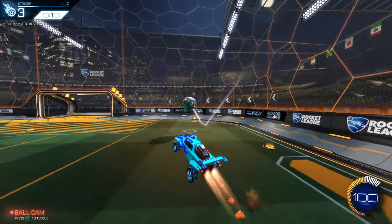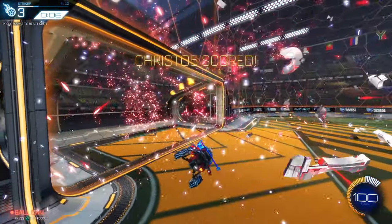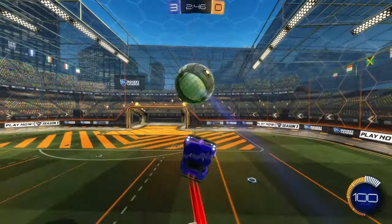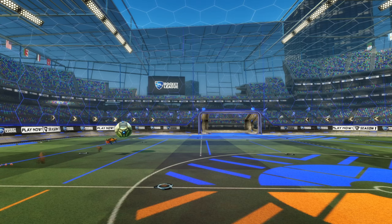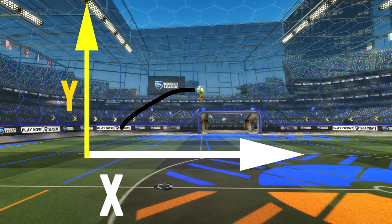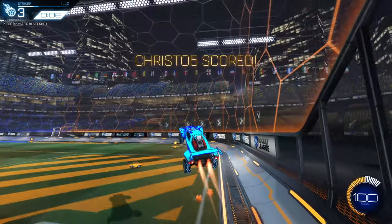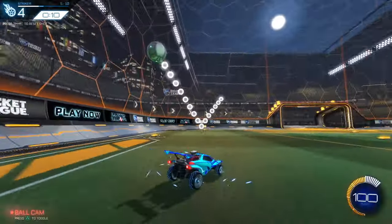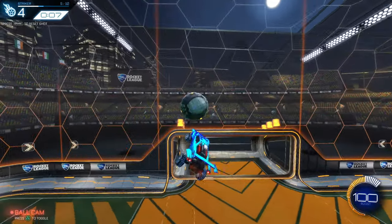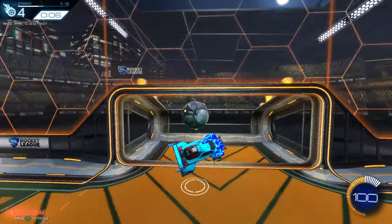Now we're going to add in a third dimension. A level two backboard shot is when the ball starts on the same side of the field as your car and moves towards the other side while hitting the backboard. I find it easier to think of this as two dimensions to control for: X and Y, plus the forward and back Z dimension. The next two shots of the training pack cover this. You'll want to visualize the sideways arc of the ball and try to match it — then feather your boost and use air roll to hit the ball at the angle you need. Once you can match the arc, all you have to worry about is the forward and back movement.